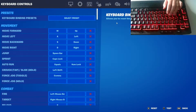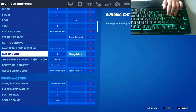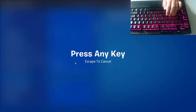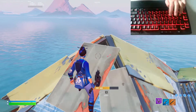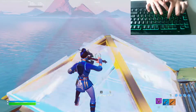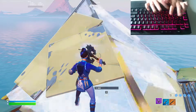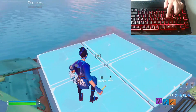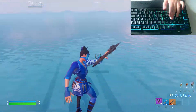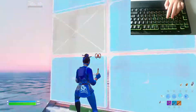Now let's say you put both of your binds as just your select bind for editing. So let's say building edit is E, and select building edit is X. You can still edit a little bit. I highly recommend having your edit select as your left mouse button.